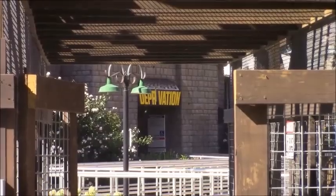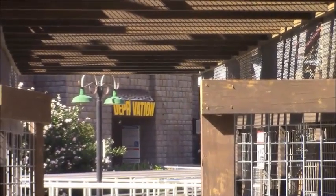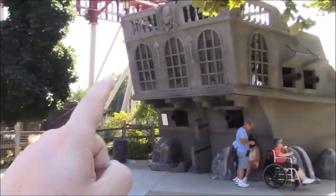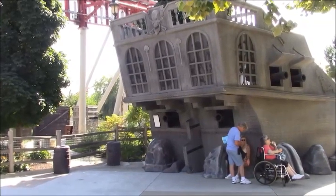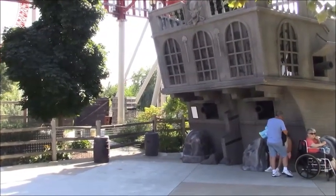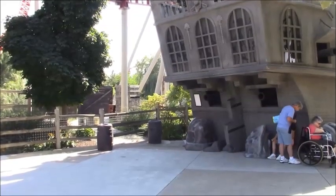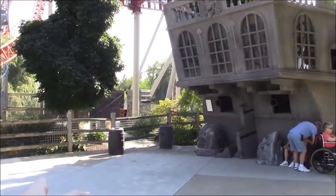After walking through Tombstone Territory, you can go to the haunted house back here called Deprivation, located underneath Steel Vengeance — kind of like a blackout maze, it's not too bad. Then you want to do Cutthroat Cove, which is an outdoor trail. The entrance is actually further down, not where the sign is, and the exit comes out on the other side of Maverick. It's one-directional — you walk one way and keep moving, no loitering.